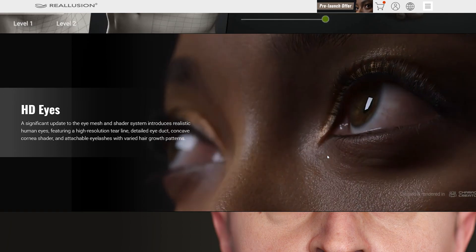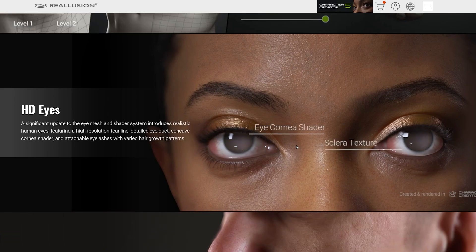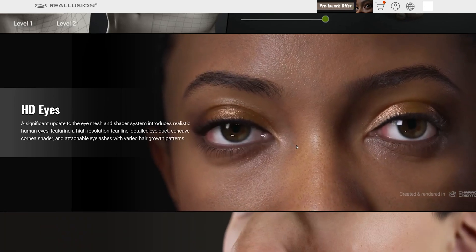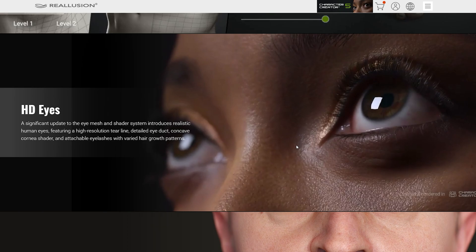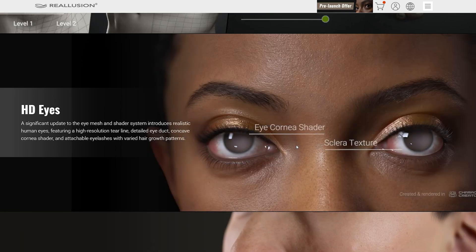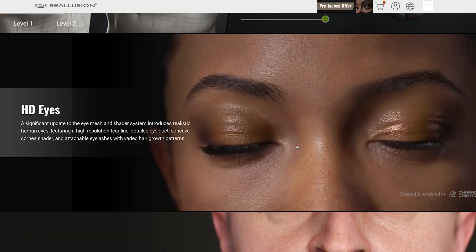The eyes are a bigger highlight in this update, and that might be more important than it seems. Humans are specialized in recognizing faces — even the smallest detail that looks off can break the illusion. Reallusion seems to know that and is focusing on eye textures and geometry, bringing more subdivisions for that part of the character.